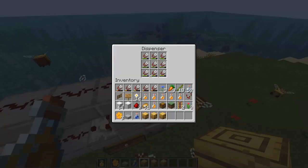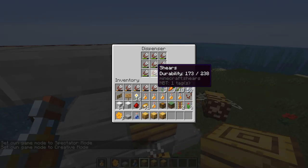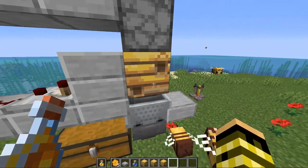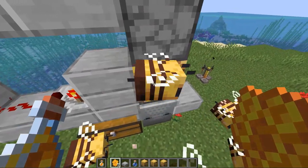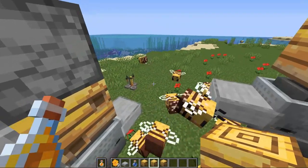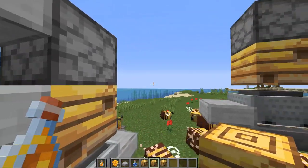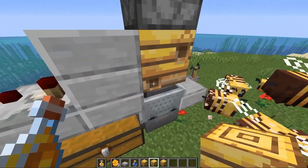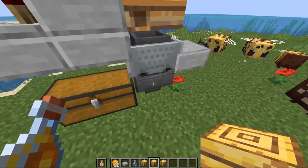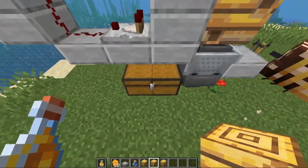That's going to power this dispenser which is pointing downwards into the hive. It has shears inside, and the shears are going to go out and harvest it. Once harvested it's going to drop out honeycombs. There is a weird little glitch where some hives get kind of glitched out, but typically once emptied the bees have to go out and harvest more. The honeycombs fall out and get pushed outwards. Underneath I have a hopper minecart to pick up any items, which puts them into a hopper and then into this chest so you can get all the honeycombs you ever need.